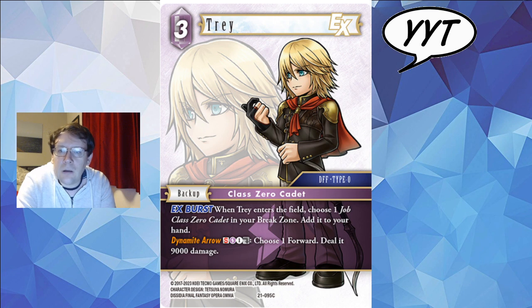Trey. 3 CP EX backup. Choose a job class 0 cadet in your break zone and add it to your hand. Trey is a cadet name that nobody cared about — a very old card from Opus 3 that's been rather power crept. So having Trey as an actual lightning backup is significant — I'm pretty sure this is the first ever lightning backup that is a cadet, and that's honestly astonishing. Ignore the special; it might not come up that often. But it's an EX person that gets you cards and gives you pseudo CP fixing if you want to play a three-color deck. This card is what cadet players have been asking for for a very long time.